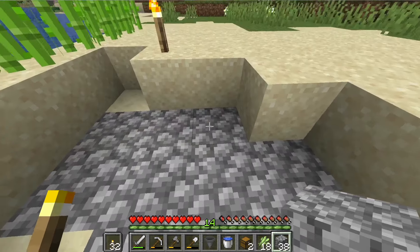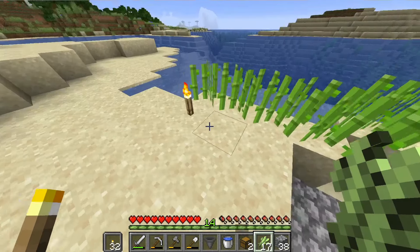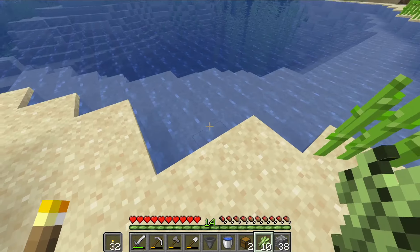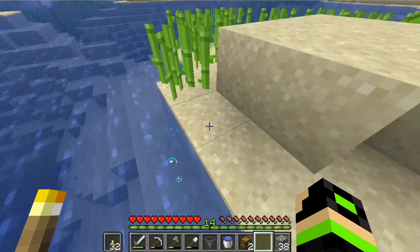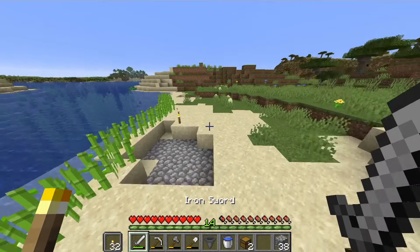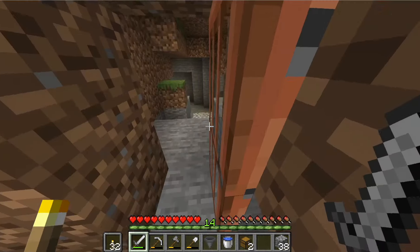I left my sand at the house, which is right there anyway. What we're gonna do is we're just gonna expand this area just a little bit because I want to make the most of sugarcane that I can, at least for the time being. Because when we do get our elytra later in the episodes, we're gonna be able to use that sugarcane farm for paper and eventually make some rockets.